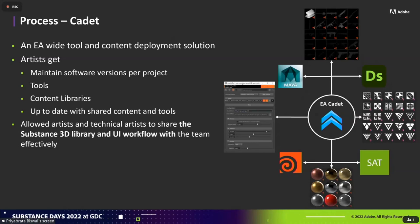Before the process itself, one of our key goals was to establish a way to deploy the workflow, tools, and materials so collaboration could start rolling out. For that we have Cadet — a tool for deploying other tools like DCC tools and content libraries. This is the tool we use to share workflows, shape libraries, and material libraries. It also helps us standardize software versions — Substance Designer is very locked to one version and you need to upgrade data to the next version. This was one of the key tools that allowed us to share the Substance 3D Designer UI workflow with the team.